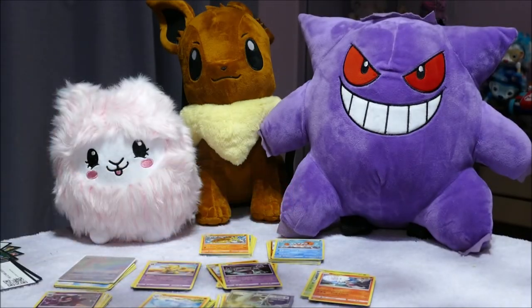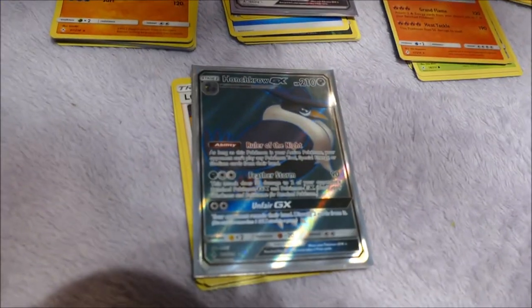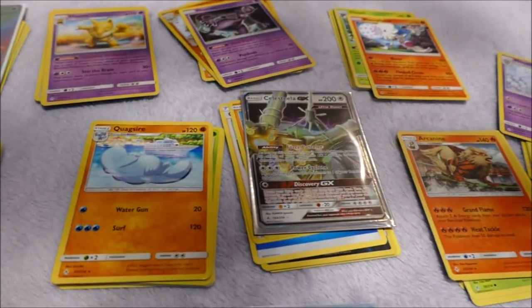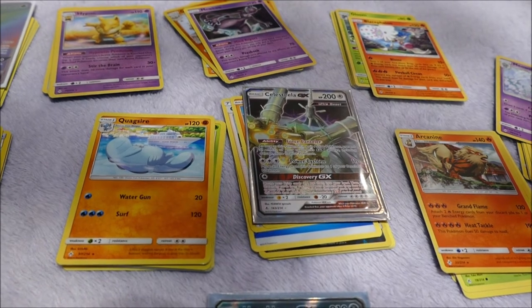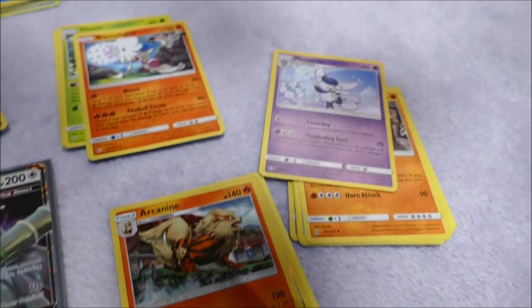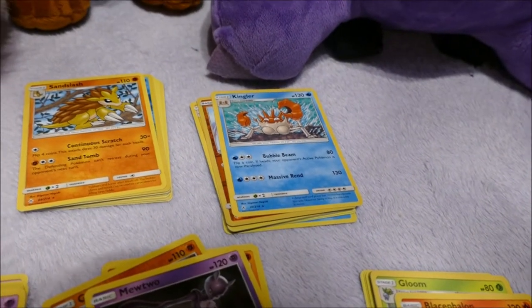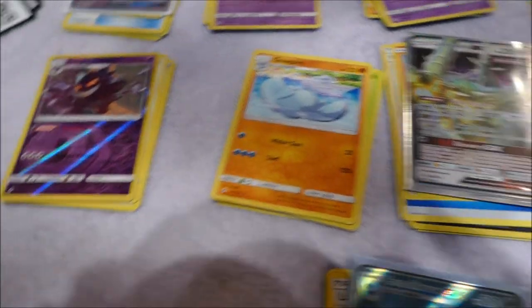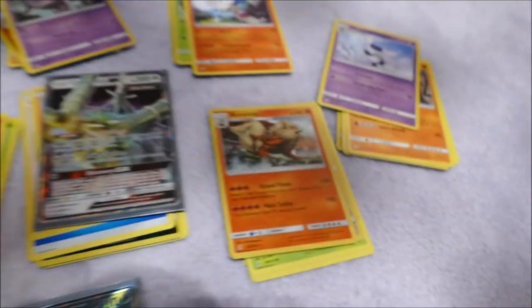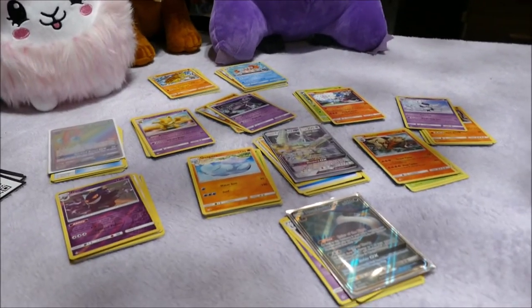I think we did really well for 12 packs. So this is our first 12 packs. We got this Full Art Honchkrow GX, a Celesteela GX, an Ultra Rare Rainbow Venomoth, and a Holo Arcanine. This card's apparently really good — the Baby Blacephalon. Of our ordinary rares we got a Kingler, a Sandslash, a Hypno, a Mewtwo, a Meowstic, a Quagsire, and this Reverse Holo Gengar, who I think is the coolest of the lot. Really cool pull for 12 packs.